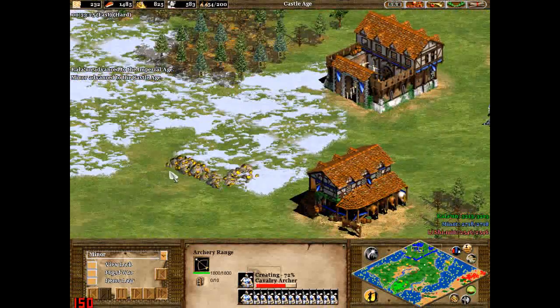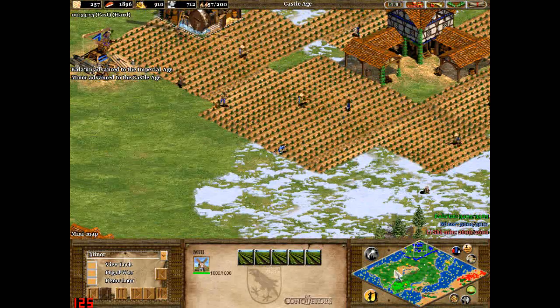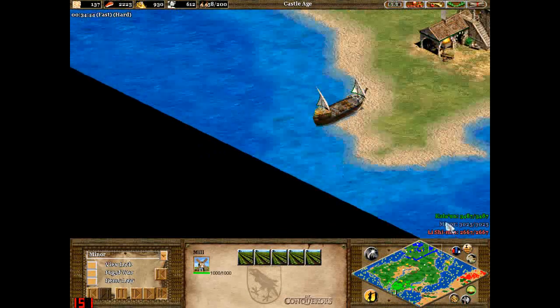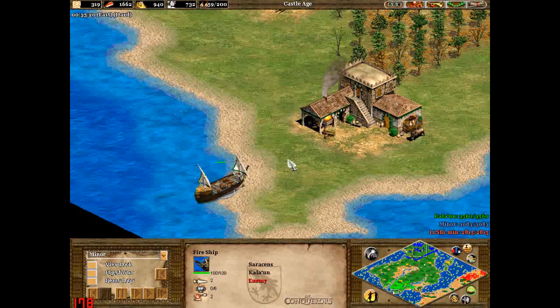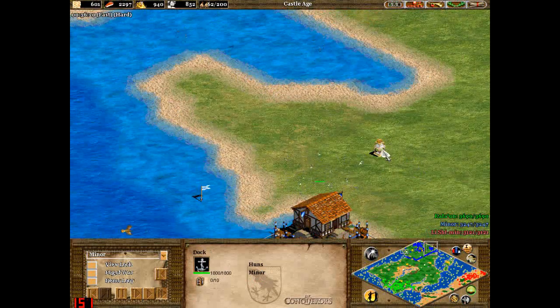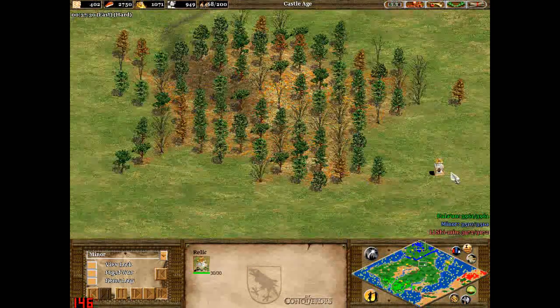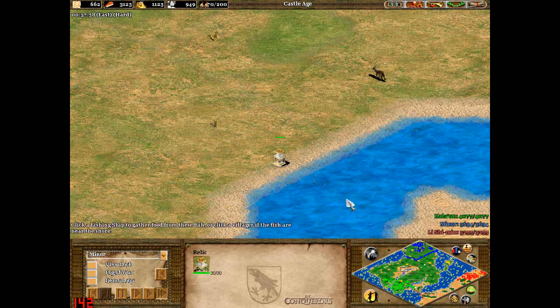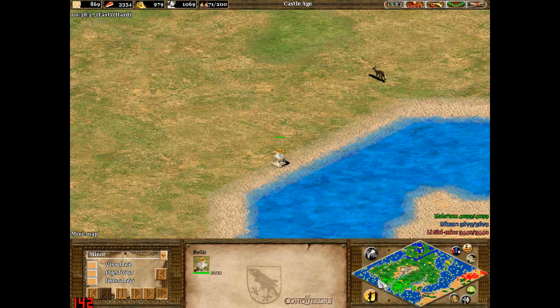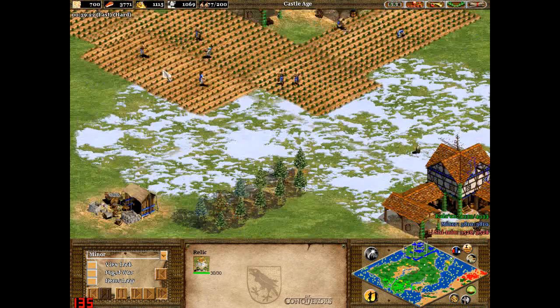So anyway, you start off with your normal resources — you've got your stone, your gold, your food, your wood. I've built a dock here, and I've got a couple of relics very nearby: one relic there, another one there, and there's one here, and one here. The final one is on here, so I think I end up with all relics by the end.